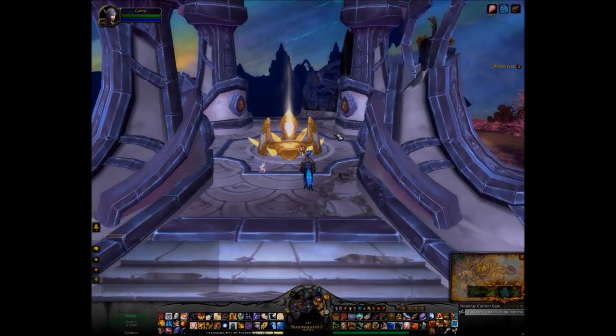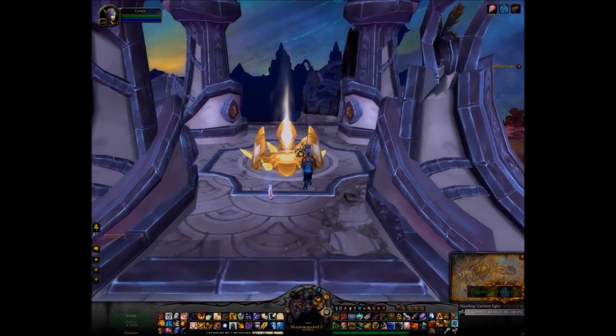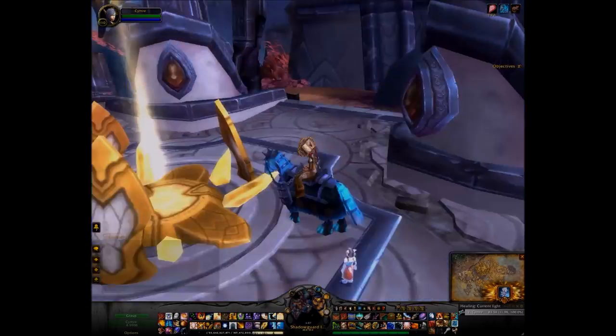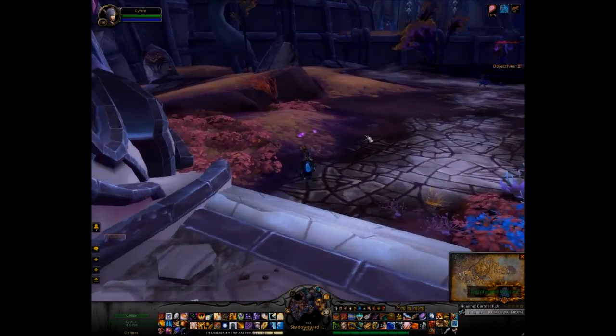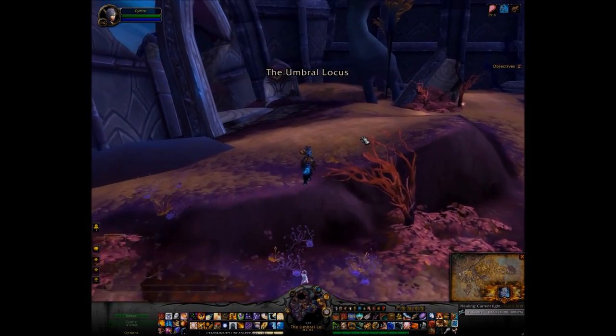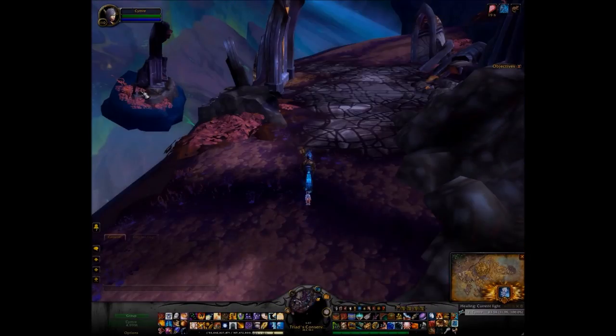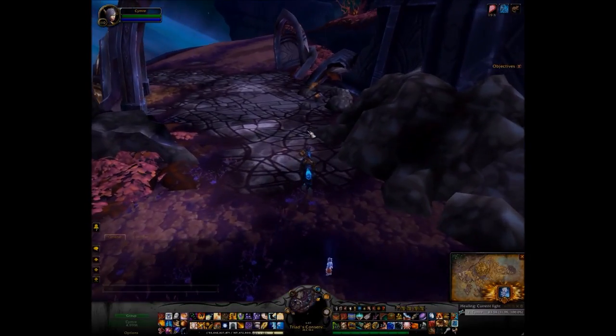So I've just come back to Argus, taken the portal to... where is this? Shadowguard Incursion. And all you have to do is come around the corner — this tiny little floating island just on the side here.